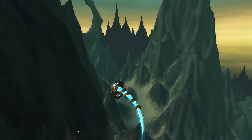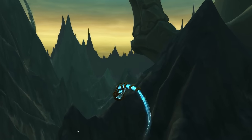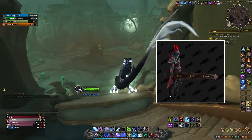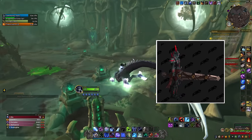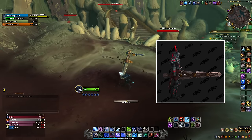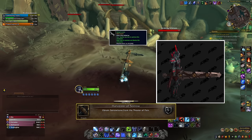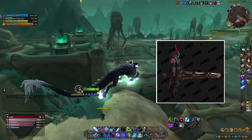The next hidden appearance takes us to Maldraxxus in the Shadowlands. Here you can obtain the hidden appearance of Sorrow Bane, a two-handed sword stuck in the ground in the Theater of Pain arena. To obtain the sword, you must solve a puzzle which involves obtaining a series of items and buffing yourself up to become strong enough to pull the weapon from the ground. In doing so, you obtain the sword, a pet named Una's Arm, and the achievement Harvester of Sorrow. If you want me to make a guide on how to get this weapon, let me know in the comments or on any of my streams.